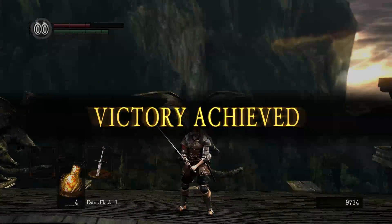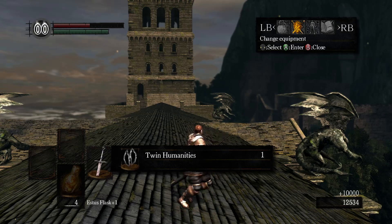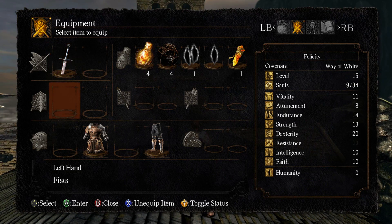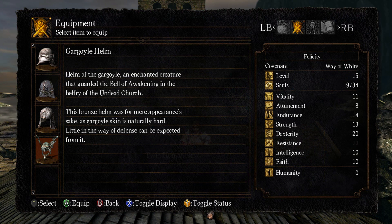This time, when we kill them, they drop the Gargoyle Helm. I don't think this is a special drop if you fight them alone. I just think this happens naturally, like it has a small chance of occurring. Let's go ahead and take a look at it. Helm of the Gargoyle — an enchanted creature that guarded the Bell of Awakening in the Belfry of the Undead Church. This Bronze Helm was for mere appearance's sake, as Gargoyle skin is naturally hard. Little in the way of defense can be expected from it.